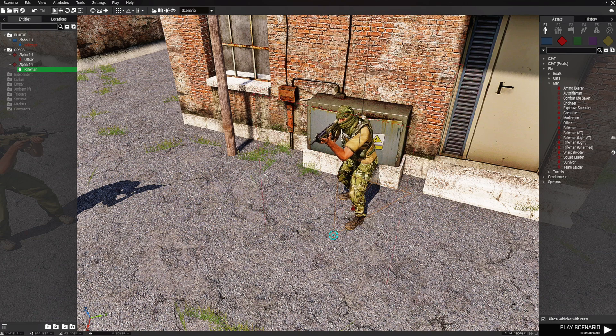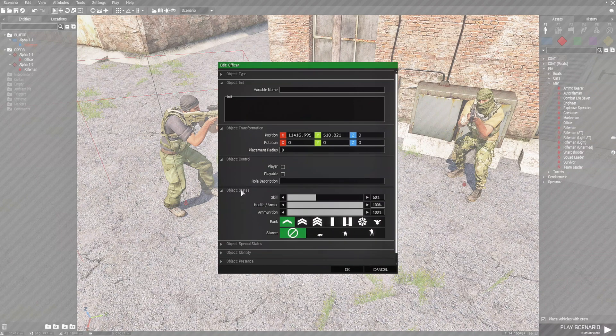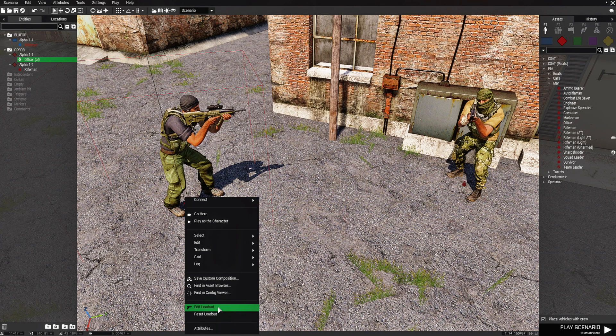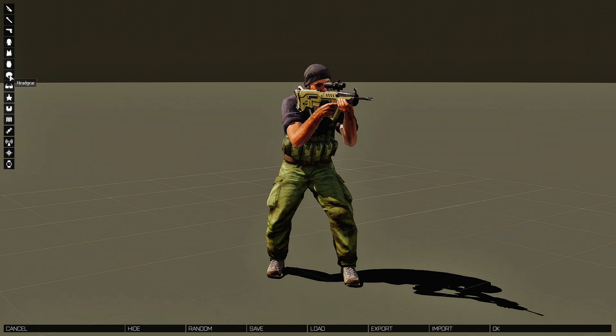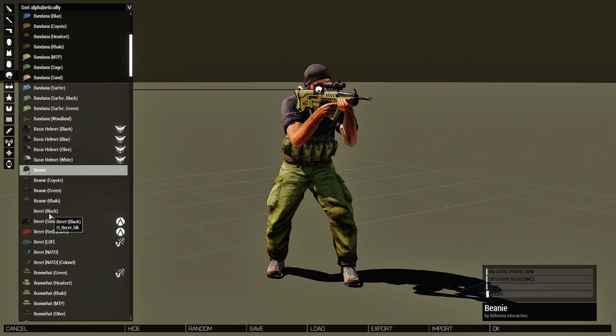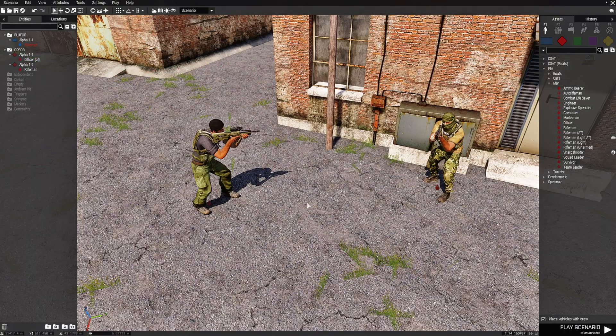We're going to place a rifleman right in front of the building facing this direction. Then we're going to edit the officer and in his variable name put 'OF'. That's it for that. Then we're just going to right-click him, edit his loadout, and change his beanie to a beret so it looks more like an officer.